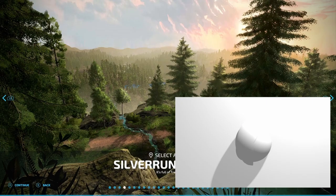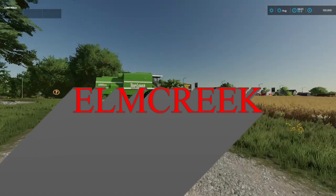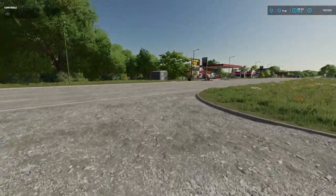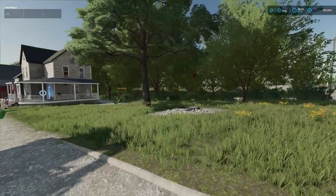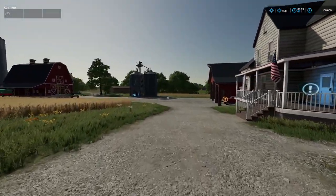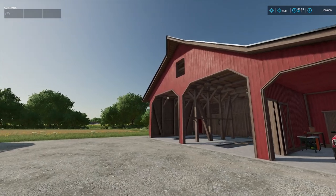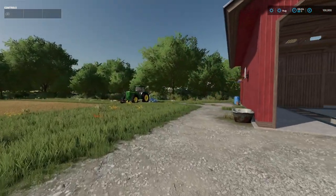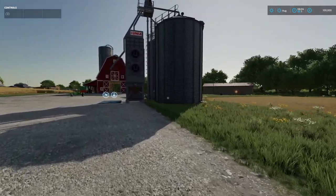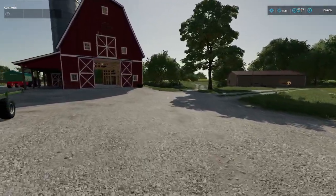Coming in at number two is Elm Creek — the American map that came out with FS22. We start right on the main road, very centrally situated, very American-looking map with nice big open spaces. Not flat flat, but flattish. Once again we start with reasonable equipment and a reasonable amount of fields. Nice barns, nice little details again on the map — as always a brilliant map, fantastically modelled by Giants, and very, very playable. Spent many hours playing with this map.